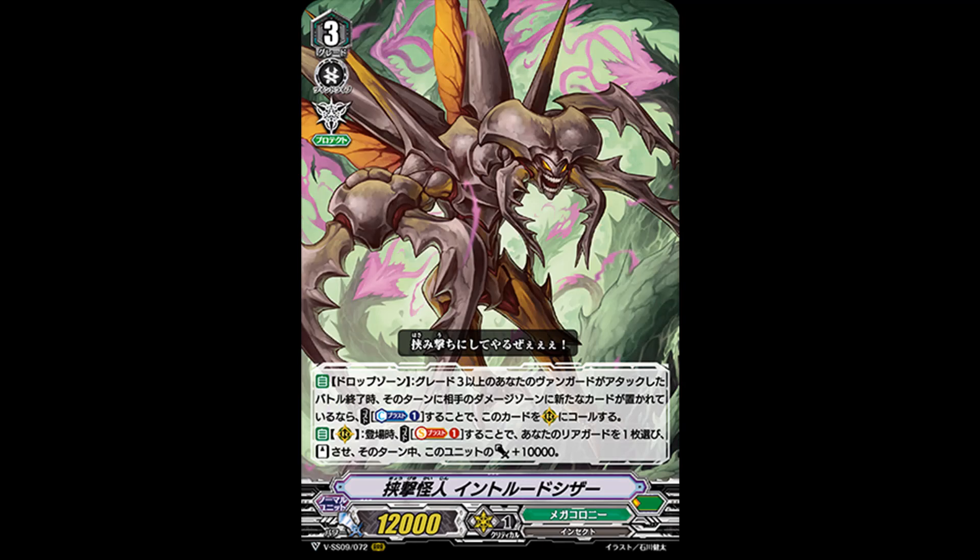Our next card is Prince or Attack Mutant Intrude Scissors. Grade 3, Protect, 12k power. Its first skill: Auto Drop Zone — at the end of the battle that your Grade 3 or greater Vanguard attacks, if a new card was put into your opponent's Damage Zone this turn, cost Counter Blast 1, call this to Rear Guard. Its second skill: Auto Rear Guard on place, cost Soul Blast 1 — choose one of your Rear Guards, stand it, and this unit gets plus 10k power. With Gradora you can Spirit Call this mid-battle for an additional attack. In Machining's case, it focuses on Grade 3s and resting Rear Guards, so getting this off to stand one of those rested Rear Guards is also nice.